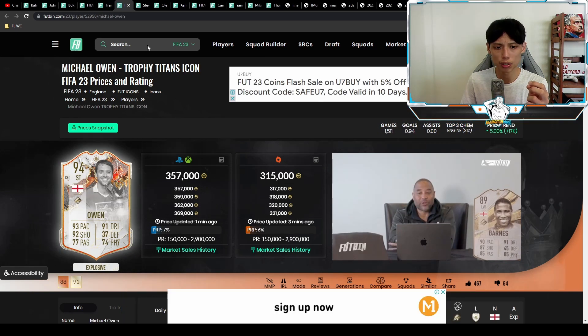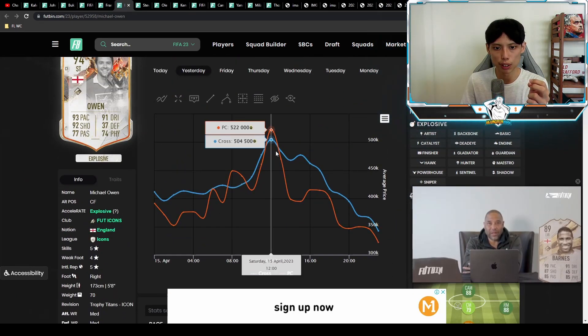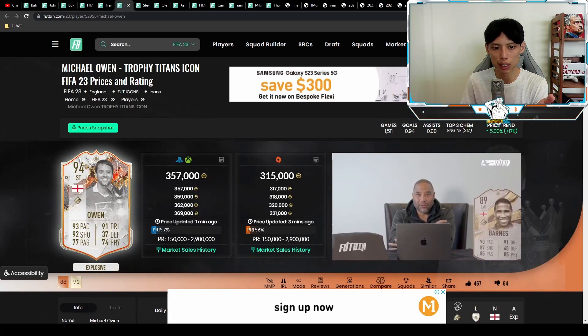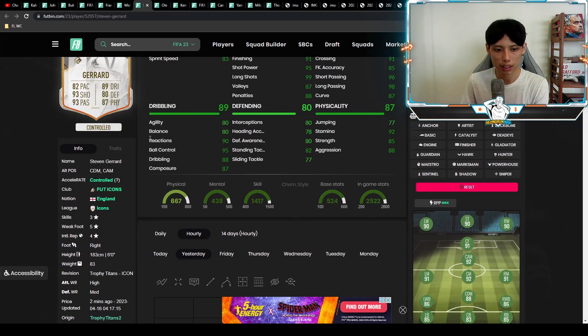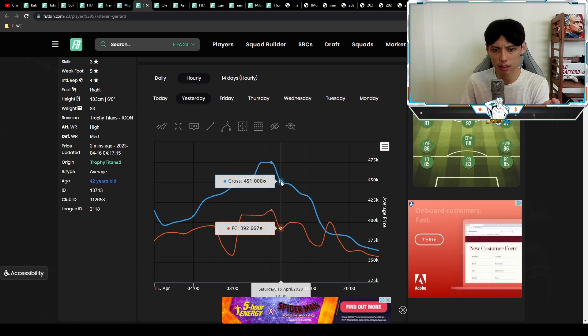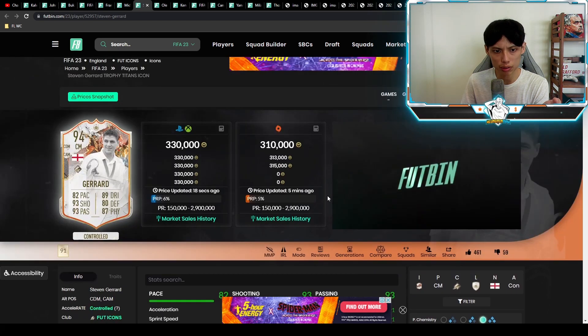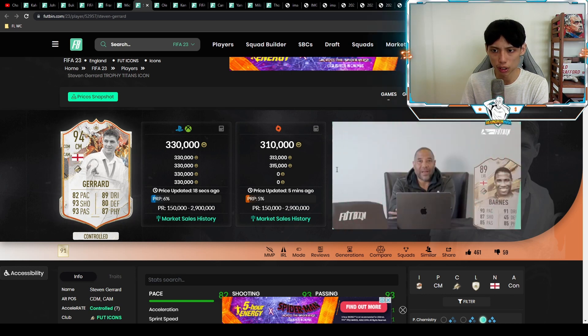Michael Lowen went from about 500k all the way down to about 360k — a huge drop. Stevie G's 94-rated card, which I was trying out for my YouTube channel, went from about 470k all the way down to about 330k right now — that's a 130k drop.